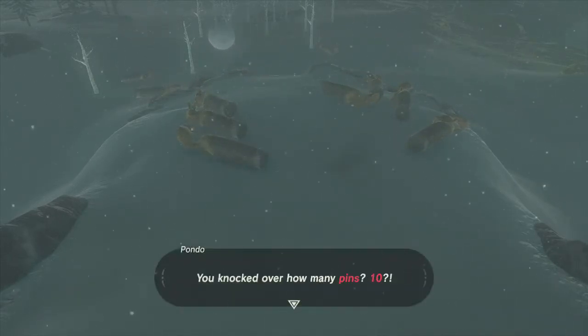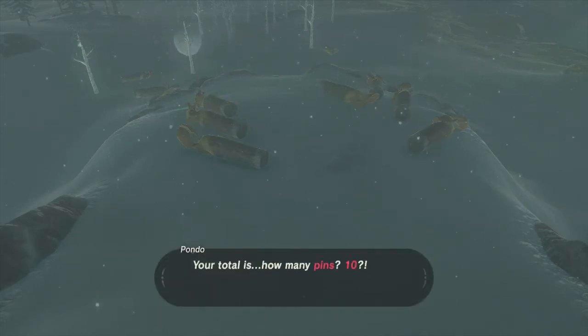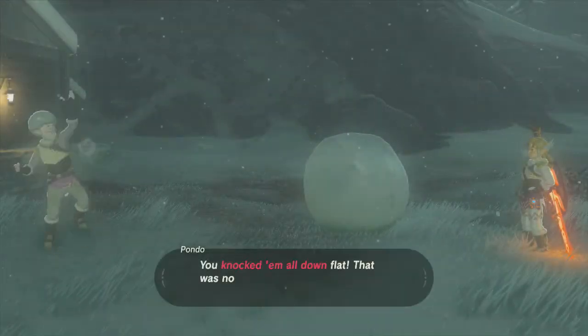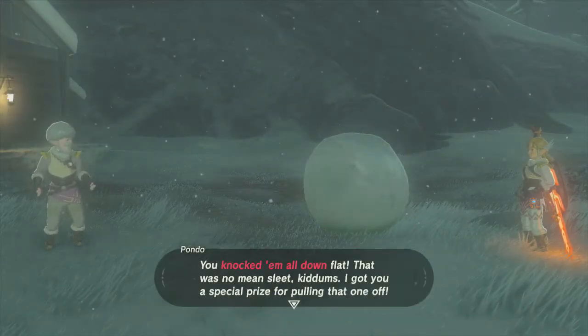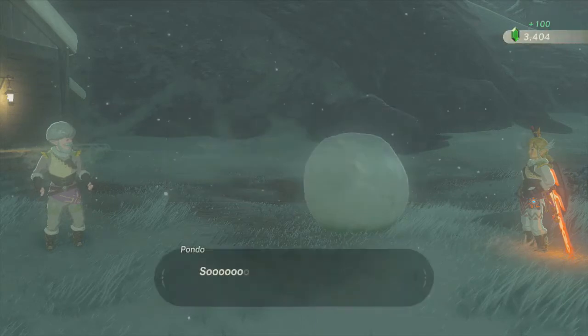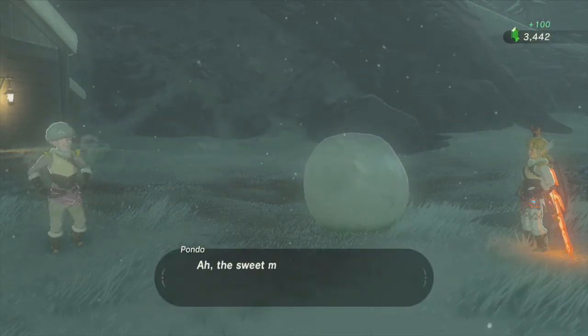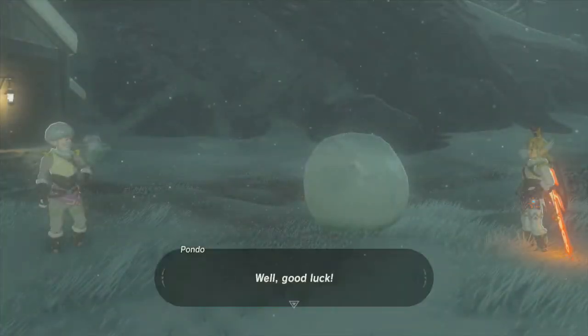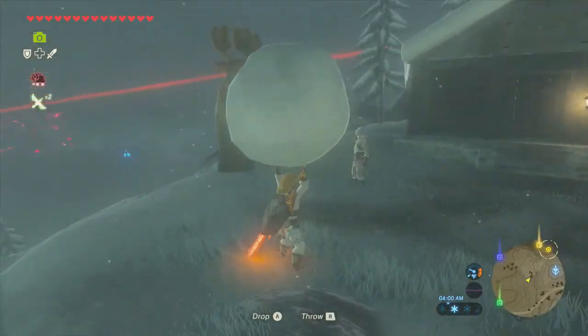Give me that spare! Ten pins on your second throw — that counts as a spare. We got a hundred rupees for getting a spare, which means we made 80 rupees on that. I wonder what happens if we get a strike. It's probably a gold rupee if we get a strike, guys — which means we can make a shitload of money off of this. If I'm right.